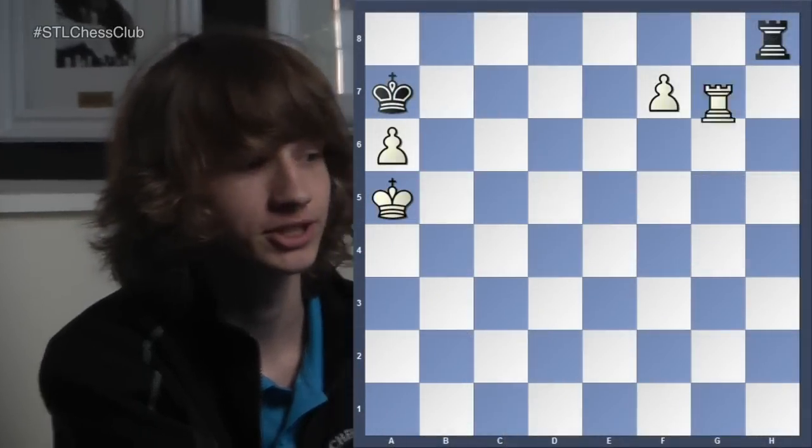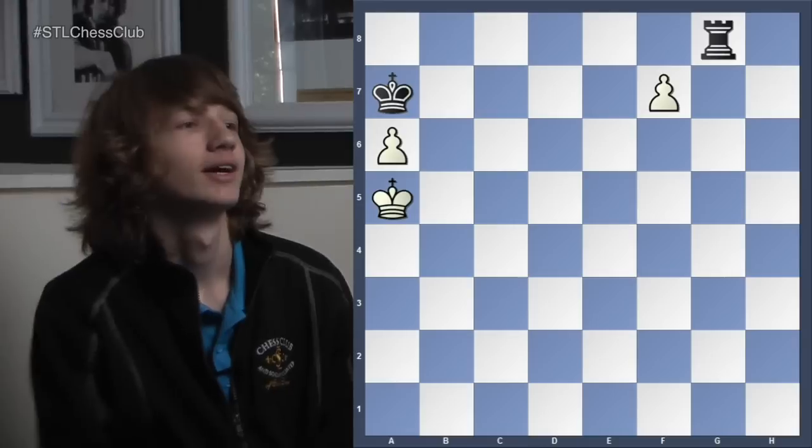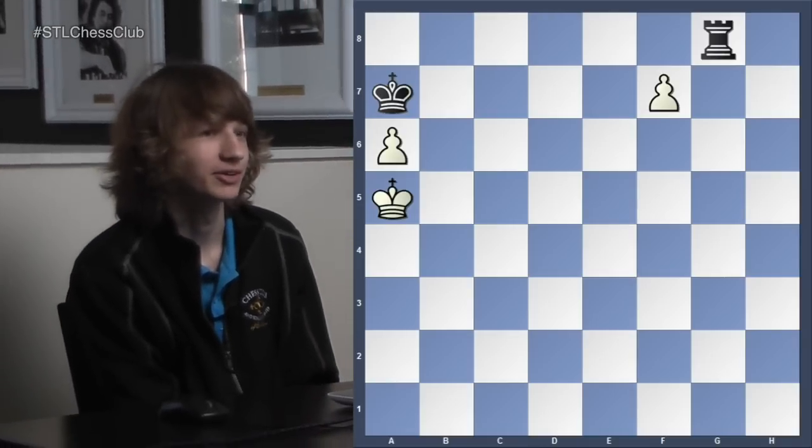Hello and welcome to Tactics Time. Dennis won't be here this week so I'll be taking over. This week we're going to go over situations when it's actually better to not make a queen with your pawns and you want to make some other piece instead — like a knight, bishop, or even a rook. For example, in this position if white plays rook to G8 and black takes on G8, what should white play here?